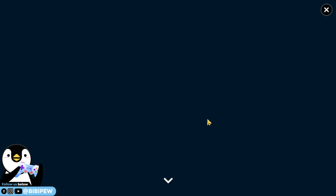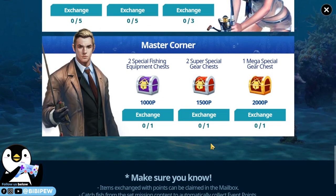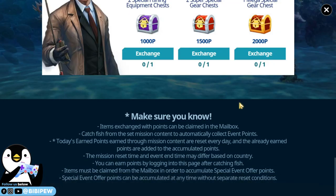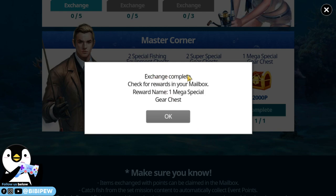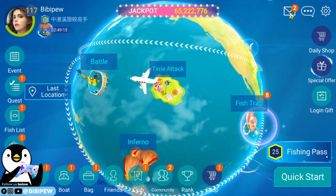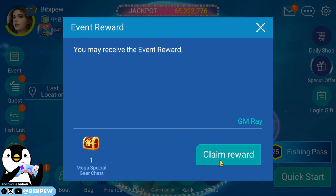Now I'm going to the event to open the master chest. I have two thousand three hundred twenty points and I'm exchanging one for the mega special gear chest. Exchange complete — the reward appears in the mailbox as one mega special gear chest. I go to event rewards, claim it.